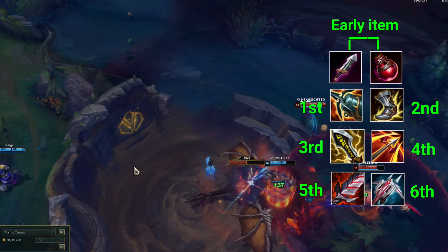In the early game, take the Doran's Blade and a Potion. These two items will significantly help you to sustain in your lane. The Doran's Blade gives you 10 attack damage, 80 health, and 3 percent lifesteal, and definitely the Potion will help you to regenerate some of your HP. These two items are quite important because in the early game you have to sustain in your lane in order to level up and farm coins.